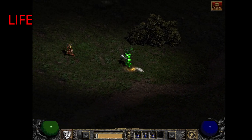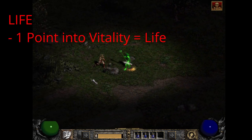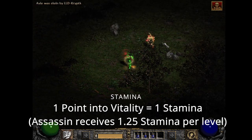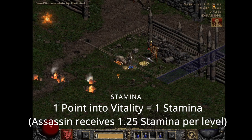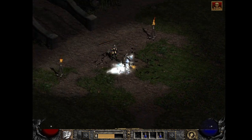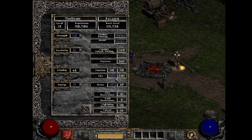Let's start with life. We need to understand how life works. One hardpoint into vitality gives a barbarian plus four to life; an amazon, assassin, and paladin plus three to life; a druid, necromancer, and sorceress plus two to life. All classes receive plus one to stamina per vitality hardpoint, with the exception of the assassin who gets plus 1.25 instead. For example, if I put 25 hardpoints into vitality, my paladin receives 75 to life. As a level 12, I have enough points into strength to wear my gear, and the rest allocated into vitality.